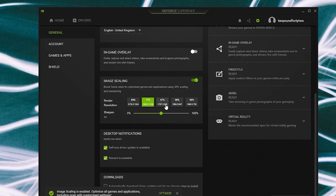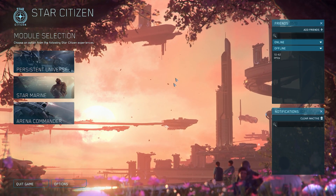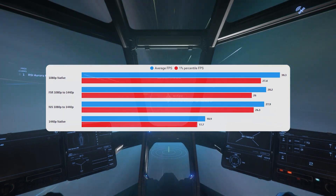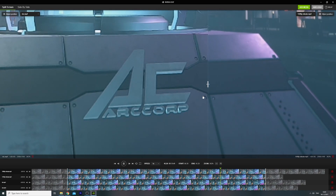The other thing really worth talking about is upscaling technology. We've got NIS from Nvidia and FSR from AMD, and these technologies basically do vaguely the same thing. They take a lower image quality — say you're running a game at 1080p — and upscale it up to 1440p. What that does is allow you to get the performance benefits of the GPU running at 1080p, but the image is slightly better than native 1080p. It's upscaled to 1440p and it doesn't look quite as good as native 1440p, but it looks better than native 1080p.